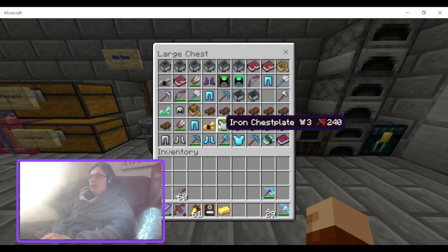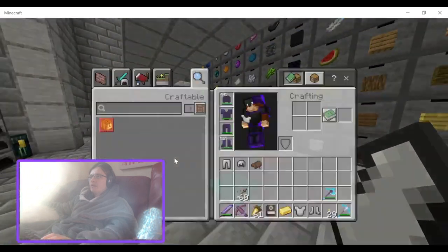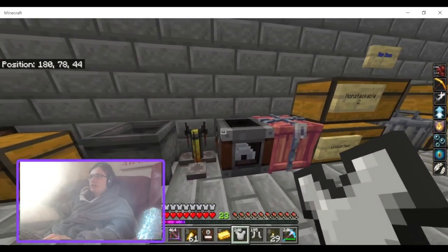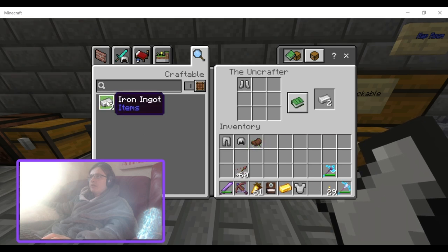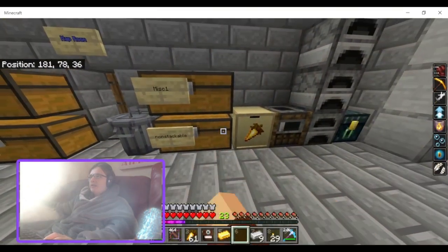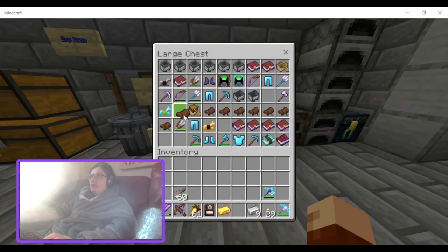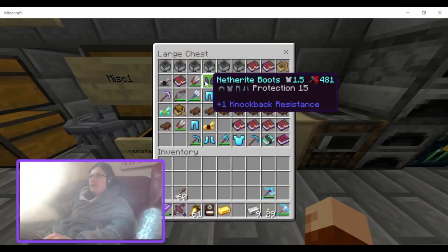What about if I put my iron armour in there? You get two from boots, and only three from a chest piece when there are eight in total. I guess it's better than smelting it down to a nugget, but that exchange rate is a bit bad — it's not very good.